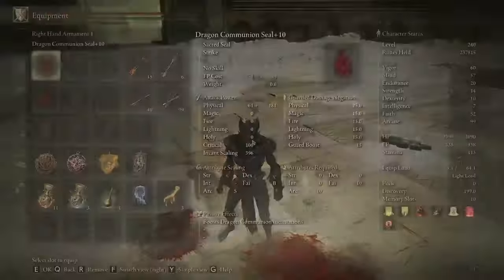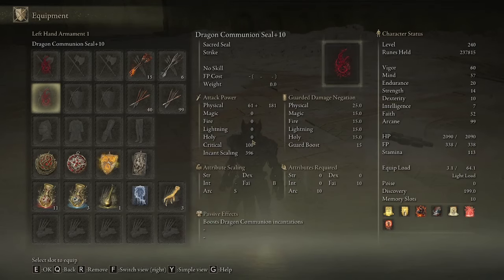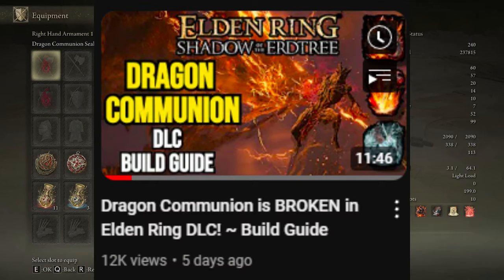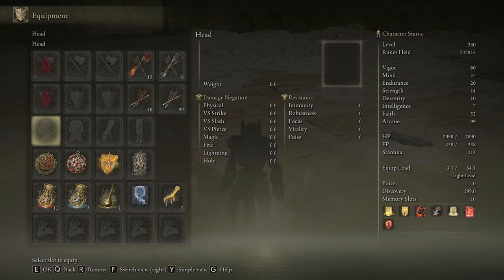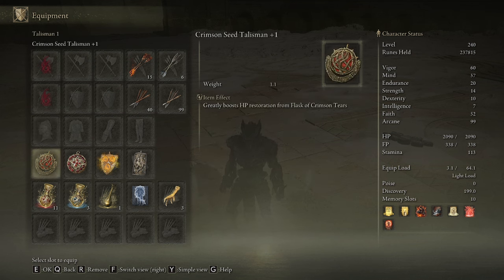For the build, I went with my Dragon Communion build. Check out my in-depth Dragon Communion build guide if you want more details, but I'm using 2 Dragon Communion seals plus the Rock Heart to get a combined 59% increase to my Dragon Communion incantations.